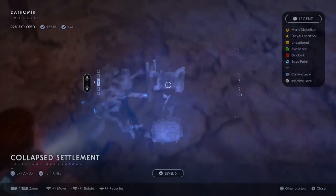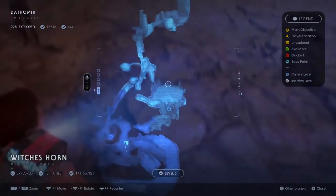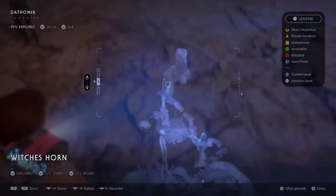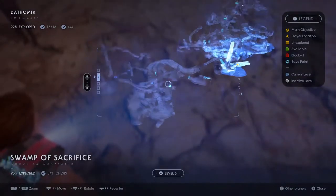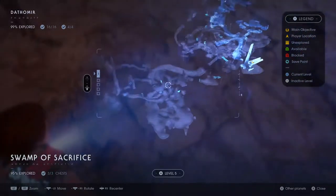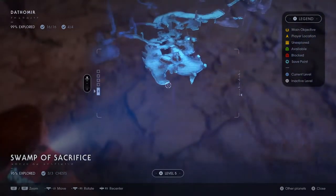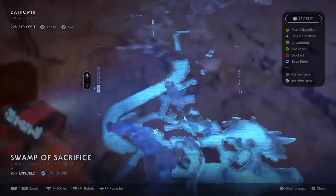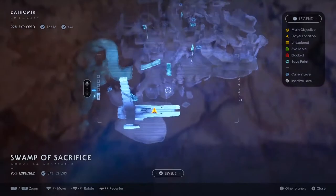Somewhere all the way over here — is this the one? The Witch's Horde? No. Swamps of Sacrifice — here it is. 95 out of 100. That's how percentages work. So I need to try and figure out my way down there. Turns out by going underneath. Let's go and figure it out.